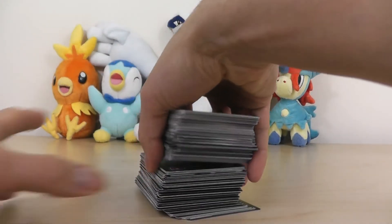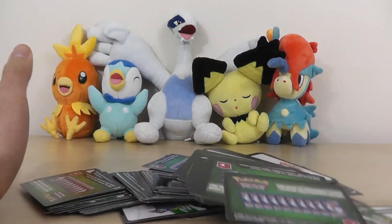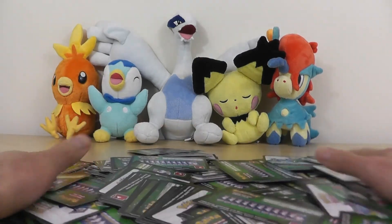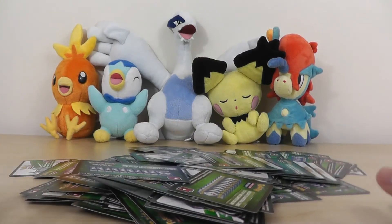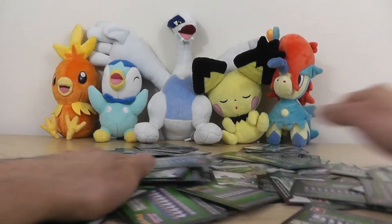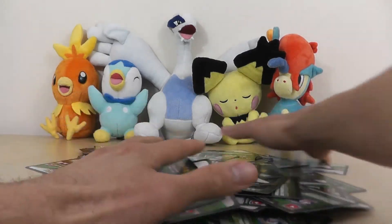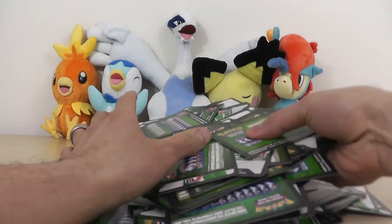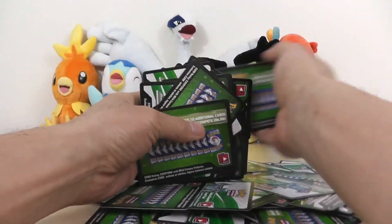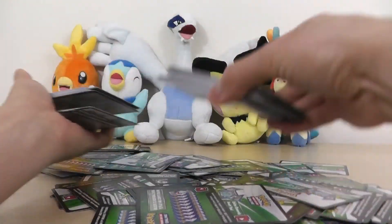One more thing, guys. I actually stopped the video and then started shuffling all these together, but I figured maybe I should actually do this while you guys can see it. That way, if you get like an Evolutions pack code card, you won't think it's rigged because I had like 70 Ultra Prism. It's random, right? The probability that you would get an Evolutions is still kind of low. These are just random ones here.